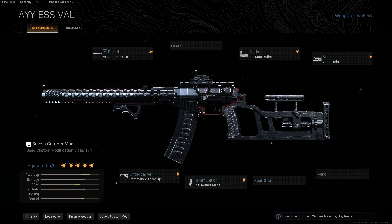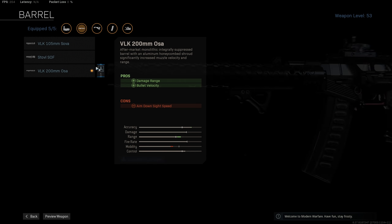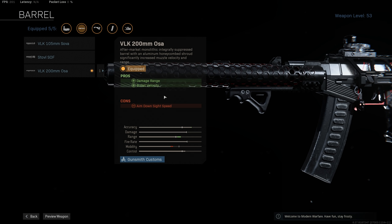Since the AS Val has an integrated suppressed barrel, there's no way to add the usual monolithic suppressor that we'd normally take for Warzone, which means no additional increase to damage range or bullet velocity. But as a positive, it frees up an additional attachment slot. For the barrel, we're taking the VLK 200mm Osa barrel — the only one for the AS Val that increases damage range and bullet velocity. Unfortunately the AS Val is somewhat lacking in bullet velocity from the start, and the 29% increase from this barrel isn't all that helpful because the base value is already quite low.